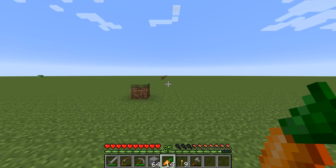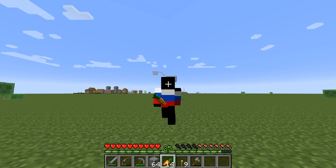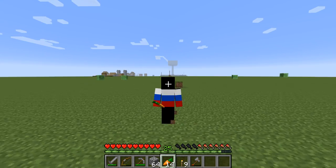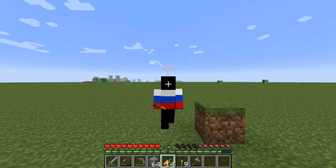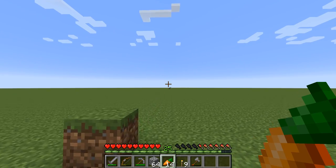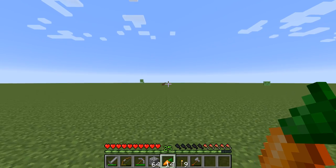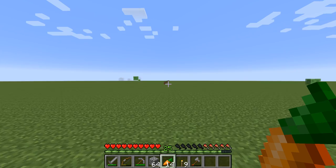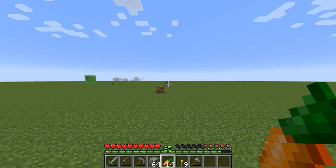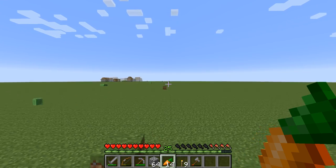I'm planning to make a villager breeder soon, and to do that I have to transport the villagers from somewhere over there all the way back to my base. I also have to make sure that that village back there is no longer a functioning village. I might actually deconstruct that village because I can't make villager breeders closer than 100 blocks to an already existing village.